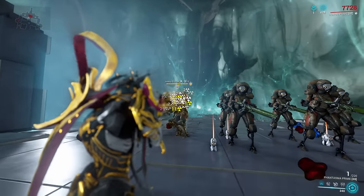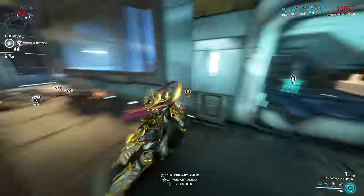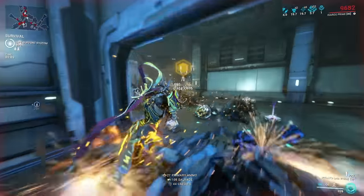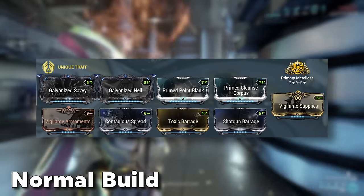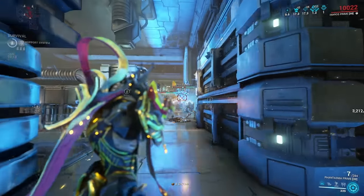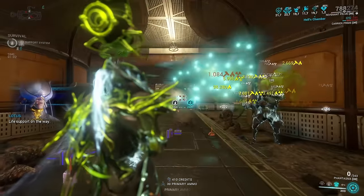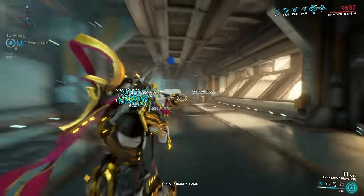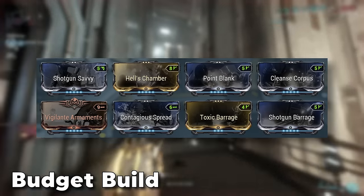With this one, you're dealing dozens of status effects of your element of choice per second on the enemy you're targeting. And especially at higher level Steel Path, where the damage over time meta in Warframe really kicks in, such an approach is a godsend. In the background footage I modded my Phantasma Prime for Toxin to go against Corpus, because Toxin bypasses their shields and also deals damage over time — they're just melting away. The same is of course possible against Grineer, where I would mod the Phantasma for Heat, since Heat is a pretty good DOT effect against Grineer. This one is an absolute beast against any enemy faction you encounter.